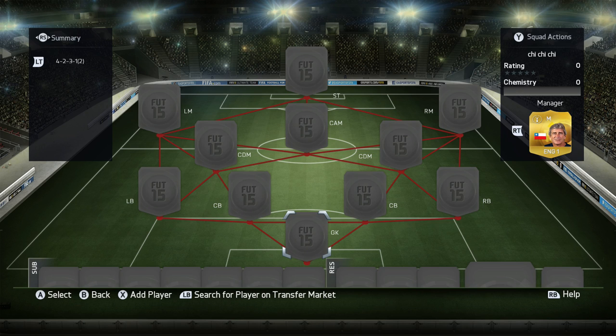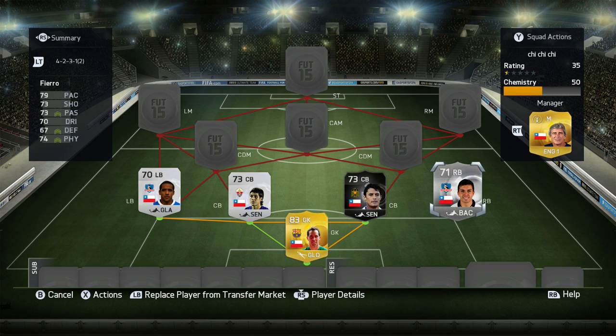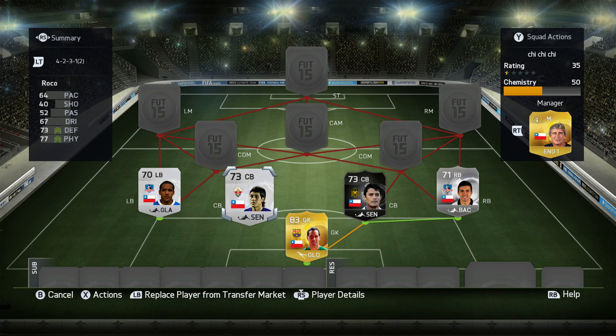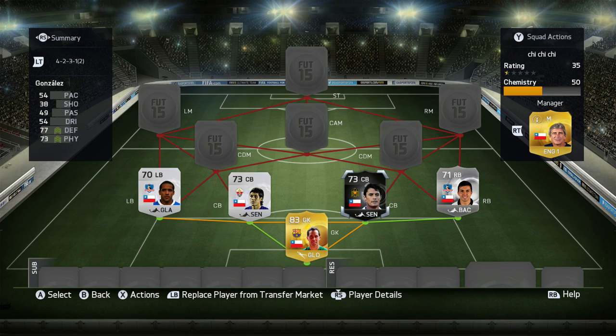We are rocking the second variant of the 4-2-3-1 formation. In goal we've got Claudio Bravo, at right back Gonzalo Fierro, at right center back the in-form Marcos Gonzalez, at left center back Enzo Rocco, and at left back former Wigan man Jean Boisson.